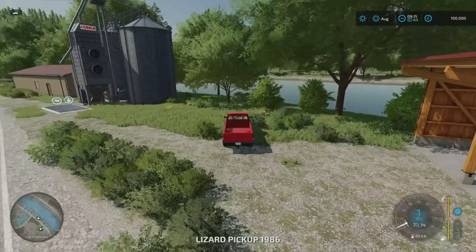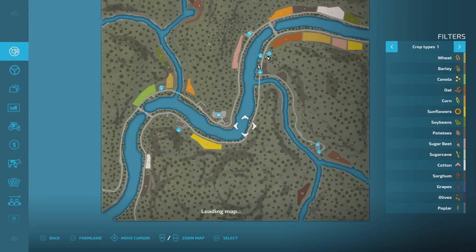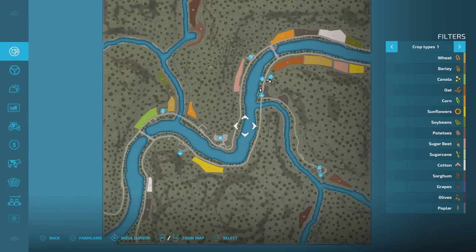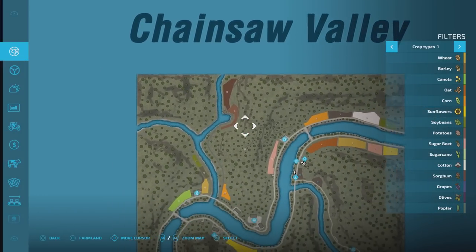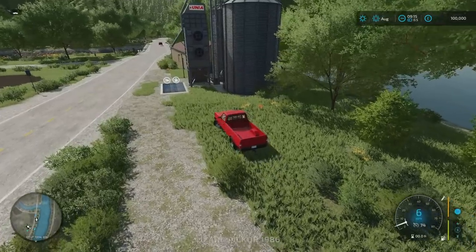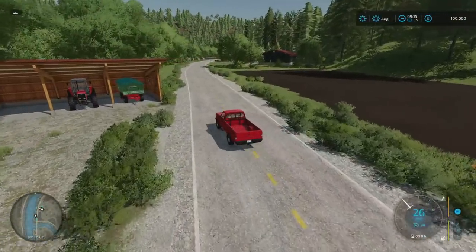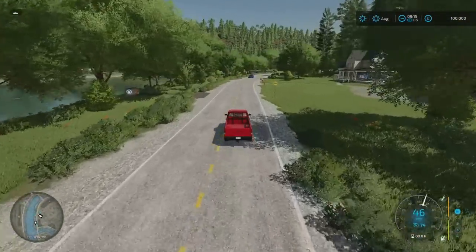I'm going to do a route around the map, which pretty much follows the river - or rivers. Because of the way the sell points are, we're going to go up and across the bridge. There's loads to explore - there are 100 collectibles to find, scattered across the map. When we go out towards the sawmill later on, there's a bridge out there that's actually not showing on the map.